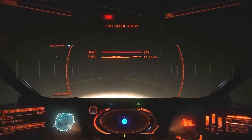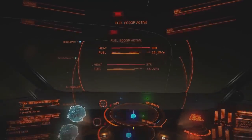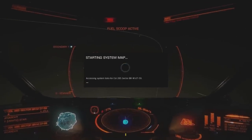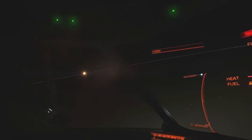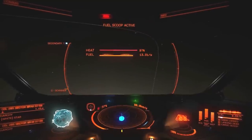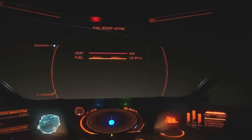Trying to find a happy medium for fuel scooping without overheating — it just wants to overheat. Let me quickly take a look at the system map. There's another star around. I think that's it right there — yep, no mistaking that. We'll head over to the other star once we've finished scooping. It's a good thing I'm heading into the weekend, because that way I can do some more of this.